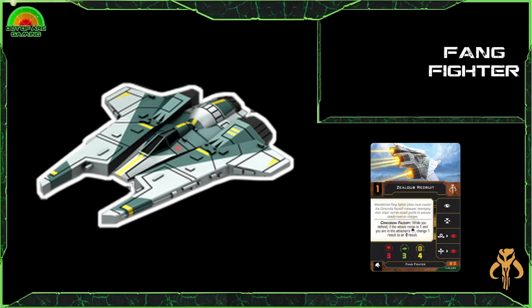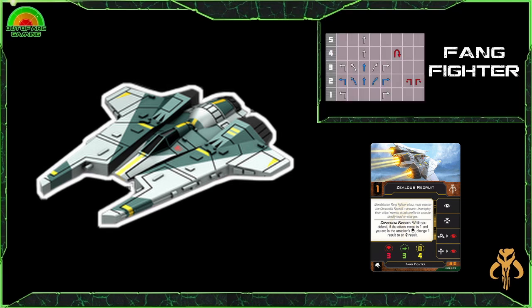This ship is crazy — it's just going to want to get right in your face, and with an action bar like that it's going to be able to do that. All of the ships come with Concordia Face Off: while you defend, if the attack range is one and you're in the attacker's forward arc, change one result to an evade. It might not have any shields, but it is more than happy to get right in your face. It has an impressive dial as well, with white one-hard turns, all the two basic maneuvers being blue, a blue three-forward, the two talon roll, and the 4K turn.